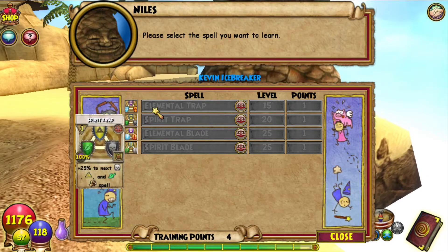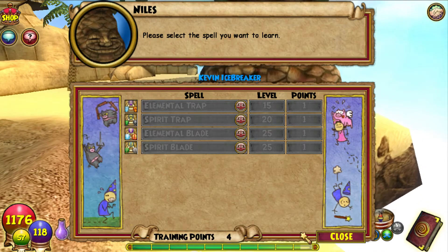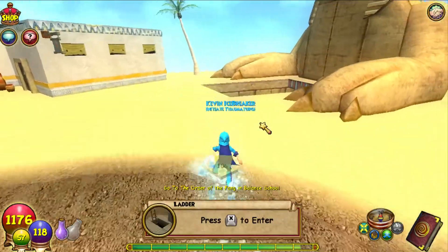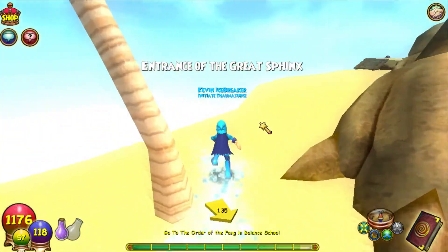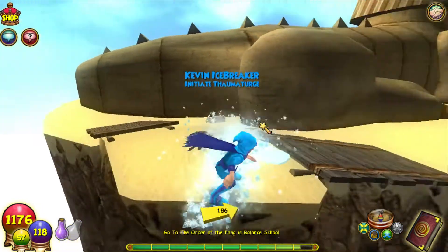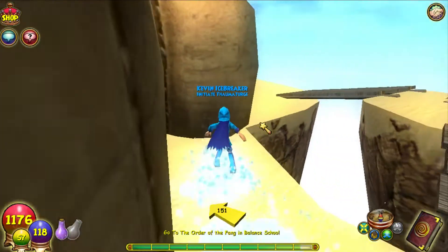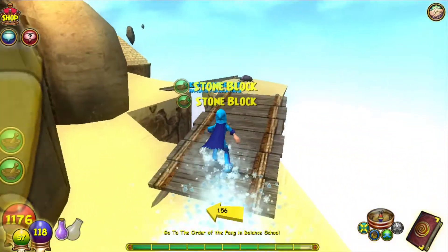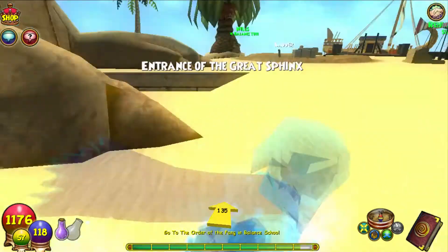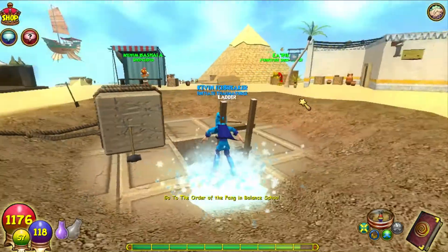I strongly suggest for the six schools - please get the Elemental or Spirit Blade. It's your decision, but they are handy. When we get to level 25 I'll definitely be getting those and showing you guys in the walkthrough. The second thing I wanted to show you is the bug for Krokosphinx - if you go over here and up here, look at that bug just sitting there. It's really kind of hidden but I showed it in this walkthrough, so if you want to go get it you can.